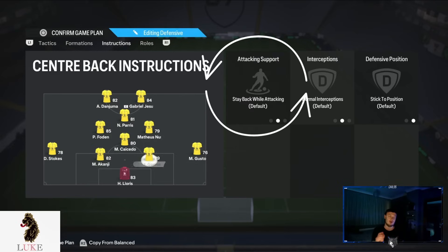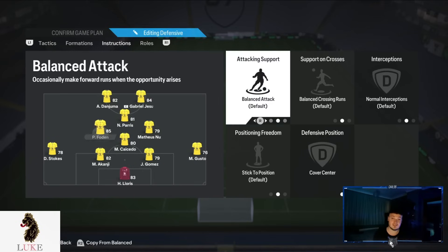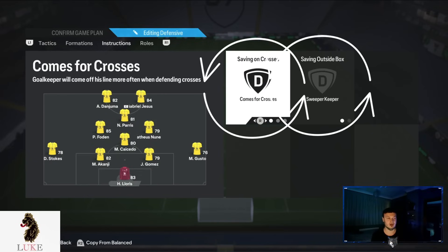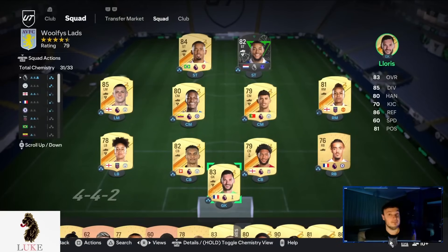Both the left back and right back are on Stay Back While Attacking, because defending is the hardest thing on FC 24 right now. We need to get our defensive structure right. Going forward, because defending is harder this year, we'll naturally have more joy attacking anyway — so we don't need to flood the box with fullbacks yet. The goalkeeper is on Comes for Crosses and Sweeper Keeper.